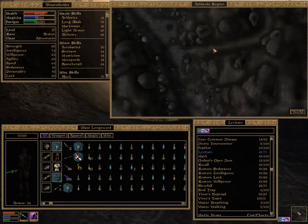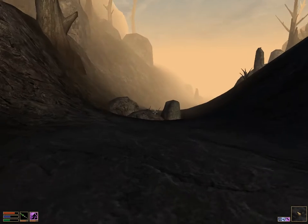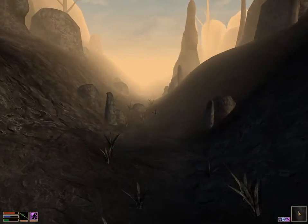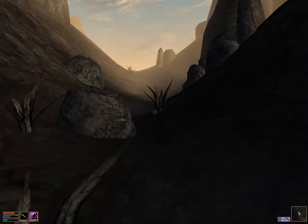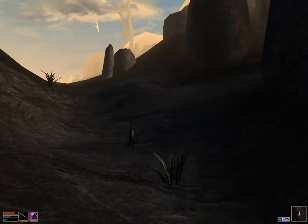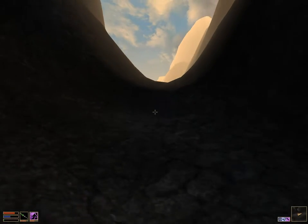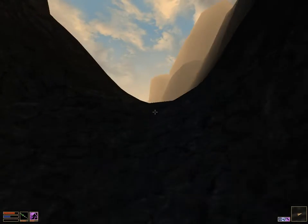There are actually two entrances to Kogorun, but we're taking this one that's right up here to the right — this is the main entrance too. The other one is inside the ghost fence and harder to reach since you can only get in there with jump, levitate, or by going through one of three areas.